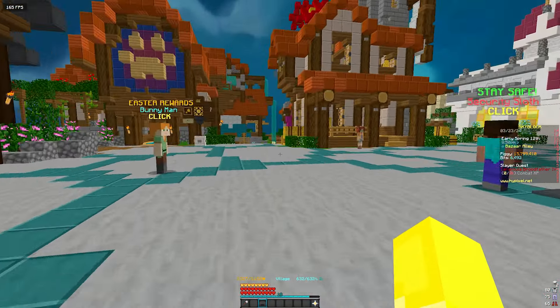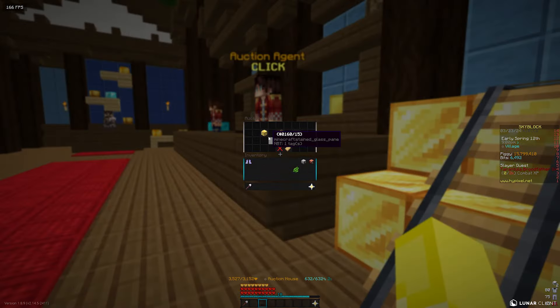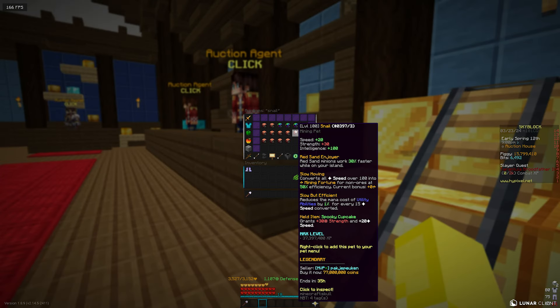I'm going to show you basically the maximum efficiency to do this. First of all, you want a snail pet. You want it to be level 100 to be maximizing your money. I don't think it's that expensive — I'm just going to show you how good it is. Level 100 is just double as good.